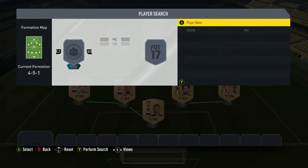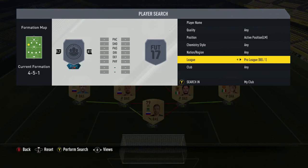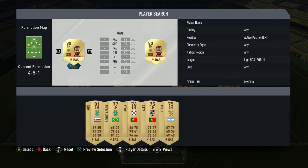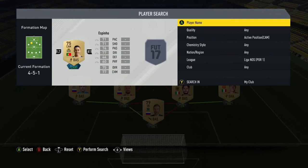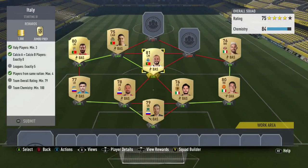Now we have two leagues. Our next league - it has to be 100 chemistry, which is going to be quite interesting. I might have to do the Italians from the strikers' positions. Let's go for Liga Nost - let's go into Liga Nost left mid. If we could get some Portuguese - we'll put Rafa in there, and then if we could get a CAM from the same nation and the same club it would be helpful. We need these to be quite high rated, and the centre-mid the same would be very helpful. That's four leagues now.